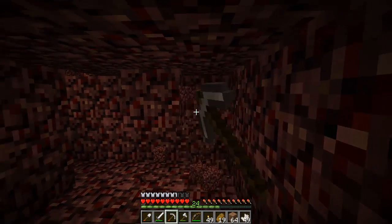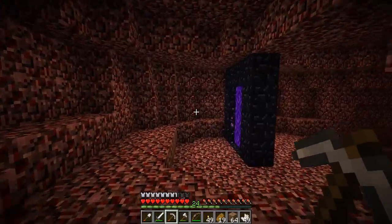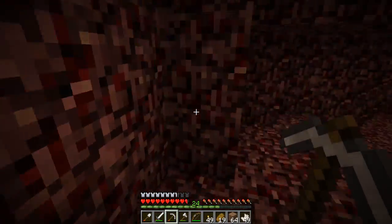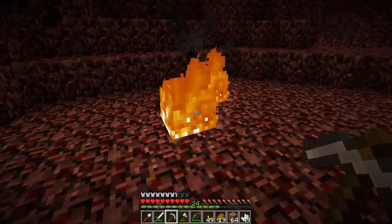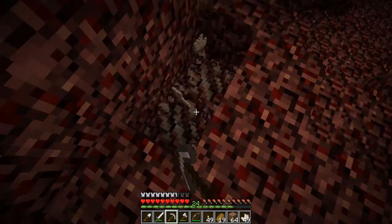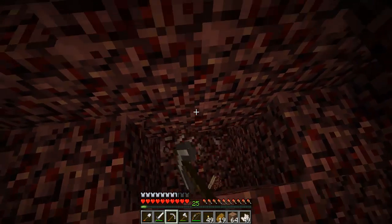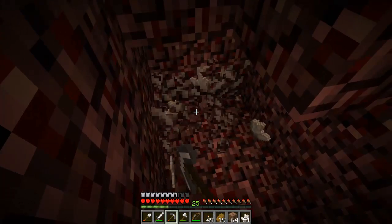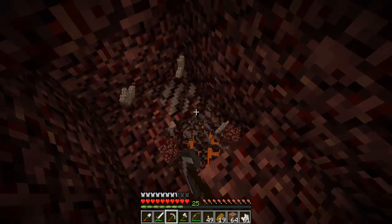We've got some netherrack and you never know when you're going to need it. We need a pickaxe for more important things first. I really do hate these caves because they're not like overworld Minecraft caves — they're filled with nothing except quartz or glowstone if you're lucky. We need to add some more ores in the nether. It was good that they added the quartz, it would just be nothing here really. But still, quartz doesn't do much — it isn't like some really useful resource.